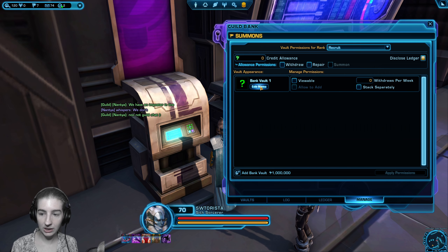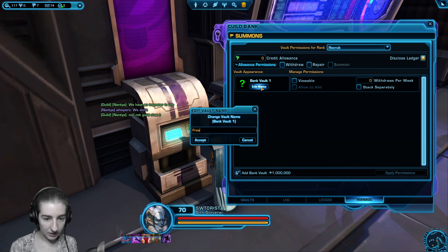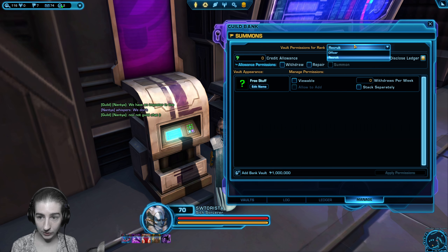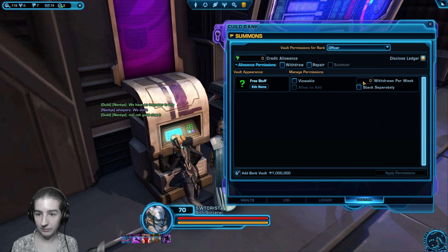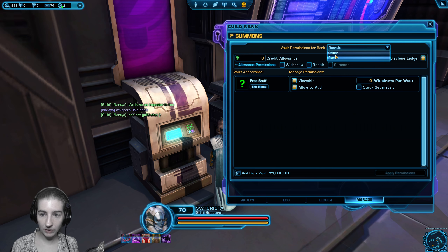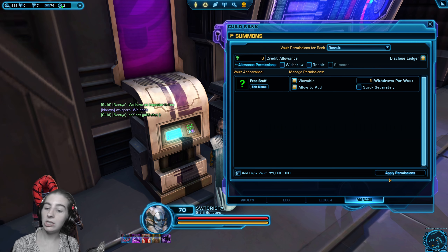I'm going to edit my first bank vault. We're going to change the name to 'free stuff'. Can people see it for recruit? Yes. Can people add things? Yes. How many things can you take out per week? I'm going to leave it at zero for now. You also need to hit apply to save. When I'm flipping through my two ranks, they each have different settings. Now I can say my officer can view stuff, add stuff, and apply that. But let's say I only want my recruit to have the ability to withdraw five items a week so they don't steal the entire guild bank — that would be a very smart thing to do. You can set five withdrawals per week, and that is per guild tab.